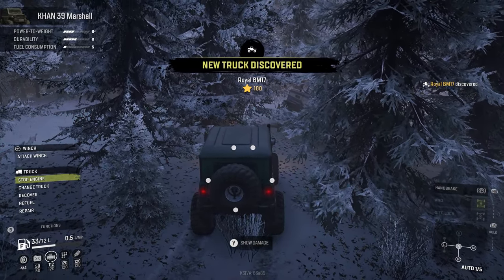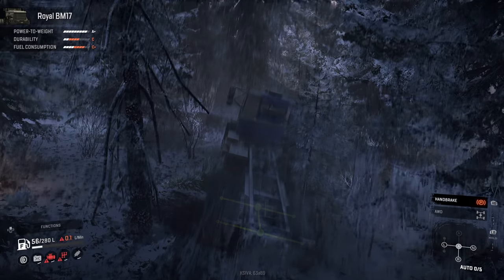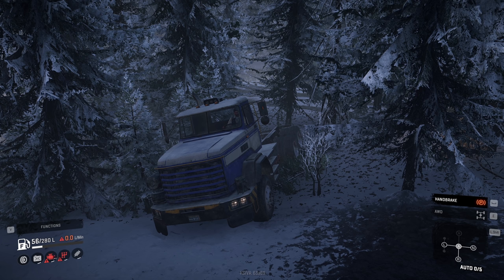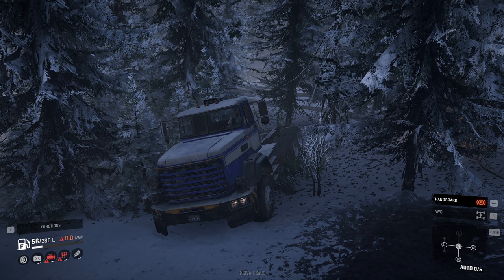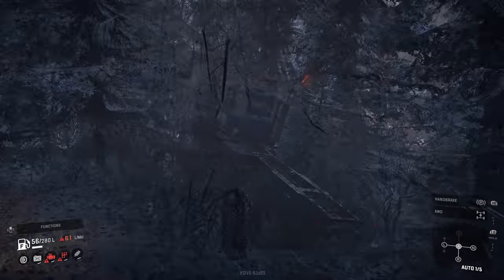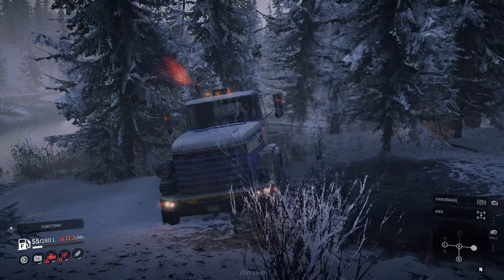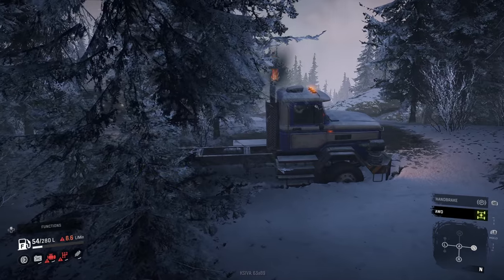New truck discovered — Royal BM-17. Let's go ahead and take a look at this guy. Boy, it is in bad condition here. The engine and transmission are about to blow, the suspension is not much better, and it also has a low fuel tank. So how well does this thing even drive? Oh my goodness, it has a flamethrower! We've got to put all-wheel drive on to get out of here, it looks like.